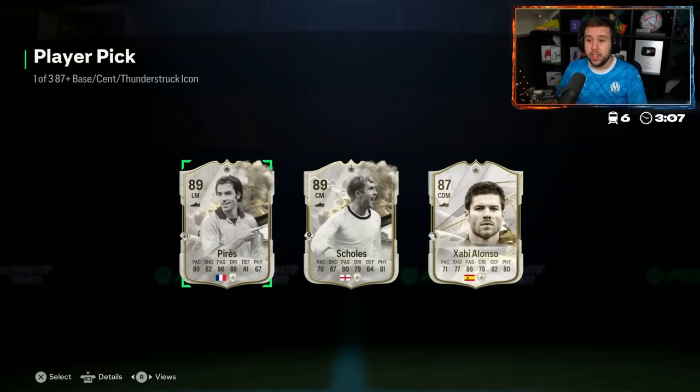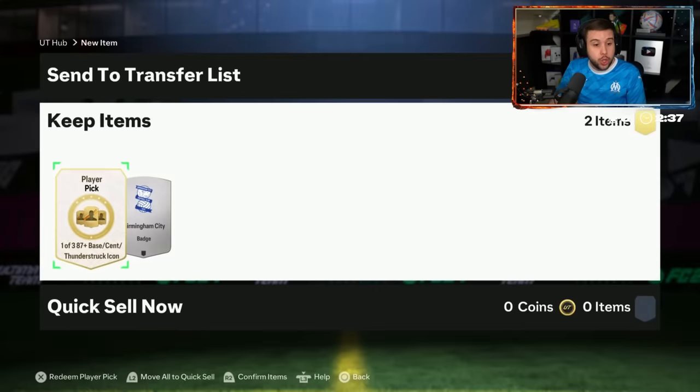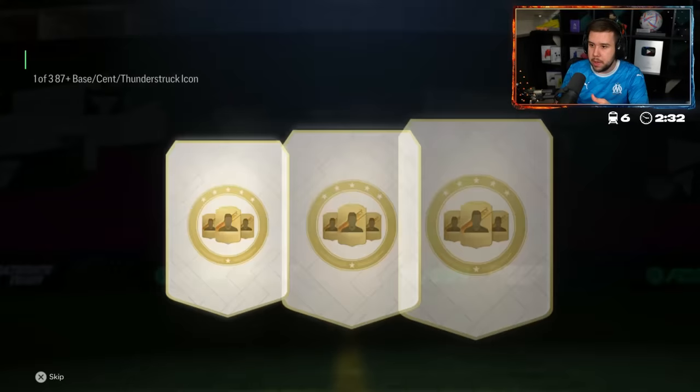Unfortunately, the Thunderstruck cards in this pick — Pires and Scholes — they're not really good ones. He had 2,500 coins, so he's down bad coin-wise.